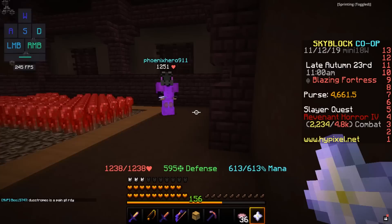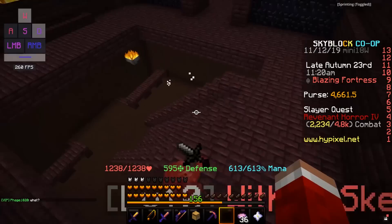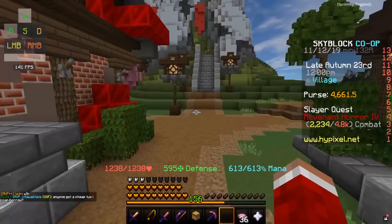Each Red Mushroom Block takes 9 Red Mushrooms, so if you're going to buy this from the shop, it is going to be slightly expensive — but it's definitely not the most expensive item that you're going to have to give.